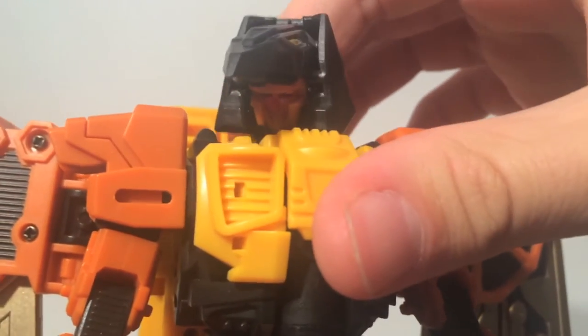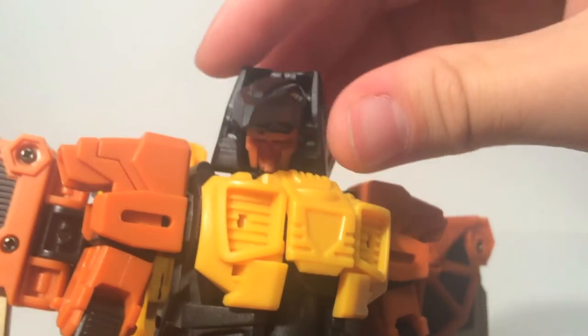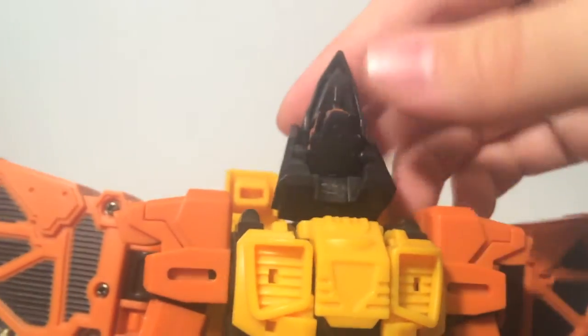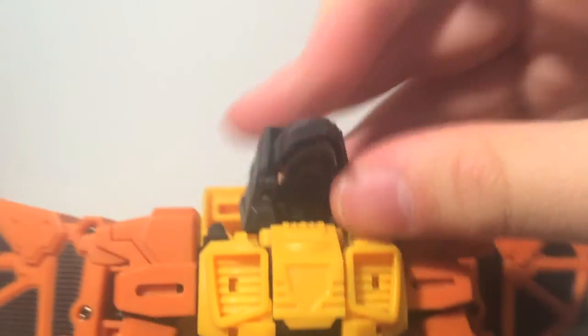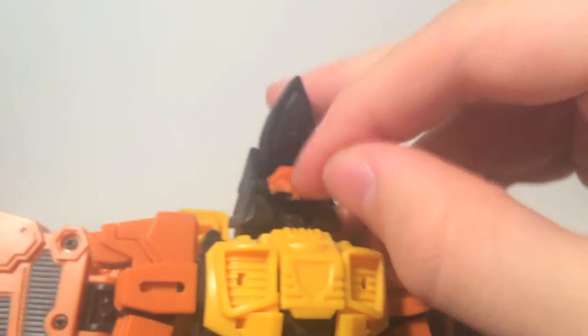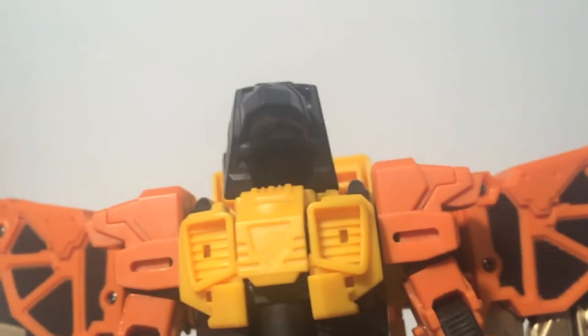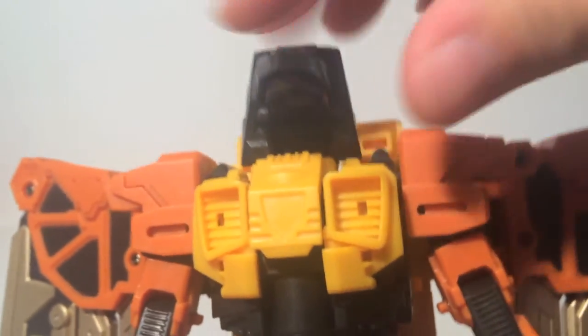Looking at the figure itself, the head features a sculpt that looks very threatening — it's orange and red, fitting the color scheme. You've got the bird head right on top, and that neck joint from eagle mode transfers over, so he has quite a bit of range. You can also convert this to look more akin to the Generation 1 version, or flip it and give him a beast head — that is an option with all the Feralcons, which is really neat.